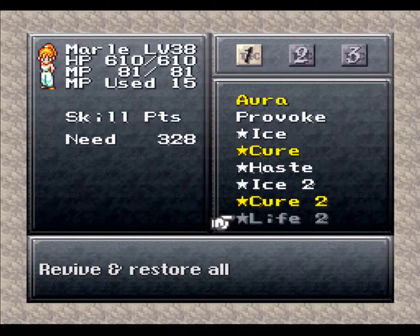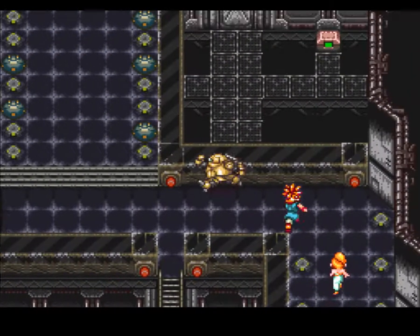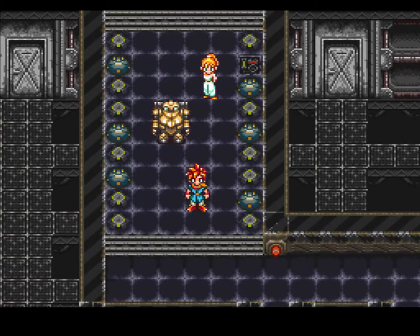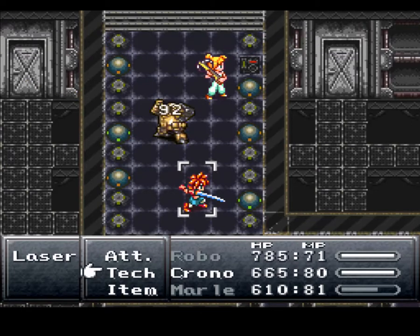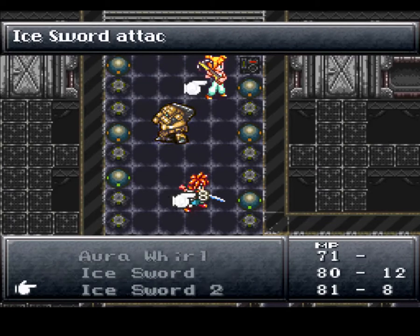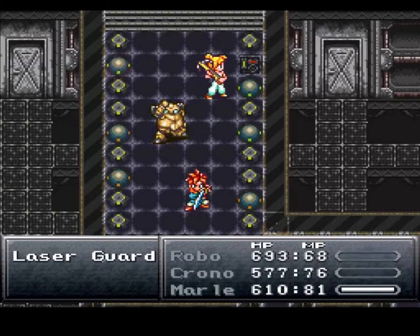Meryl gets her life to 328, so I think we'll be able to get Meryl all set by the end of this. There are going to be laser guards here - there's six of them, so let's use Max Cyclone. That's a little laser, you see - they shoot in straight lines and they can't hurt their friends. So let's use Max Cyclone to get all of them. I love Max Cyclone; it does so much damage for the level you get it at. It's just very situational, sadly.